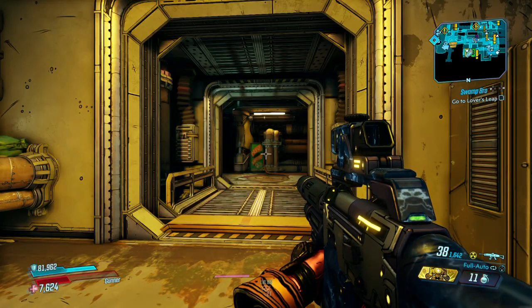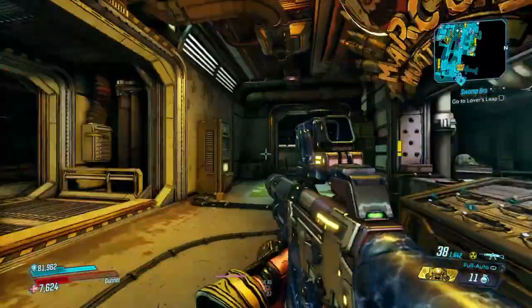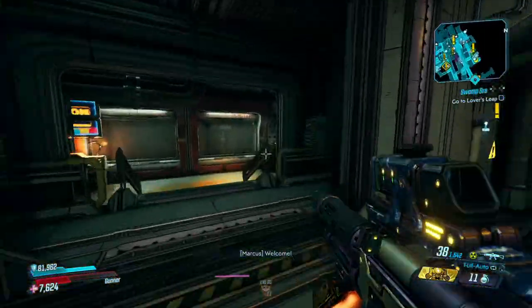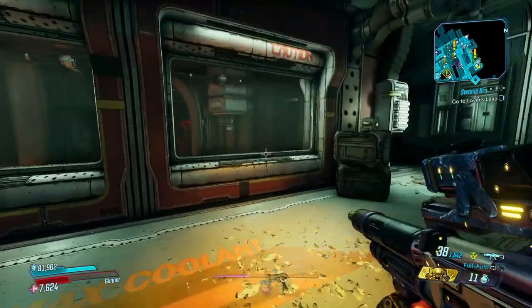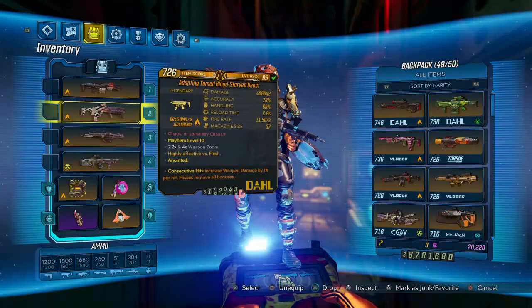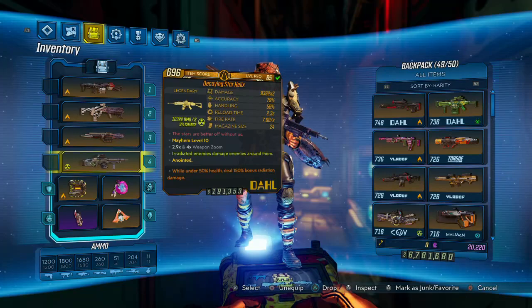Welcome back to another Borderlands 3 video. Today we are going over the Star Helix. Real quick, shout out to Boston Fan for throwing this one our way — thank you so much brother, appreciate it a lot. It's a radiation helix with a URad.